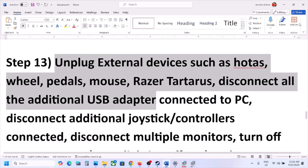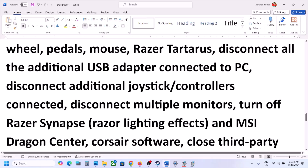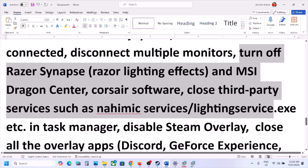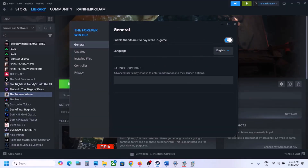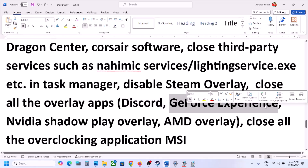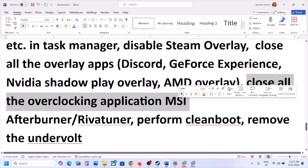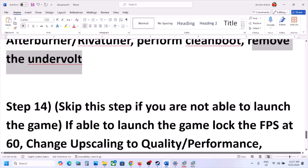The next step is to unplug all external devices you are not using — wheels, pedals, USB adapters, dongles, and extra controllers. Try launching the game on a single monitor; disconnect multiple monitor setups. Close any third-party services or applications. Disable Steam overlay by right-clicking the game, selecting Properties, and turning off the overlay. Also disable Discord overlay, GeForce Experience in-game overlay, and any overclocking applications such as MSI Afterburner or RivaTuner. If you have applied any undervolt, remove it as well.